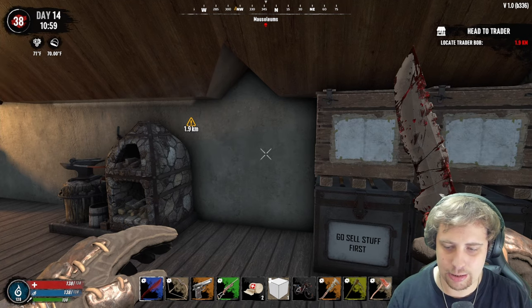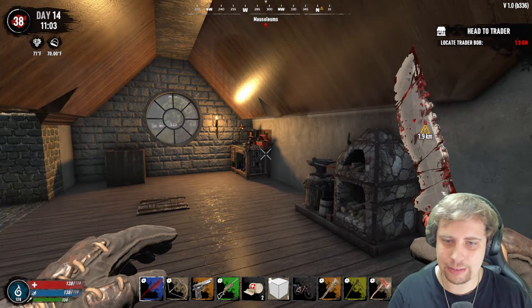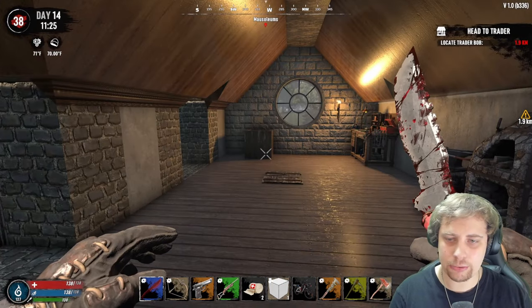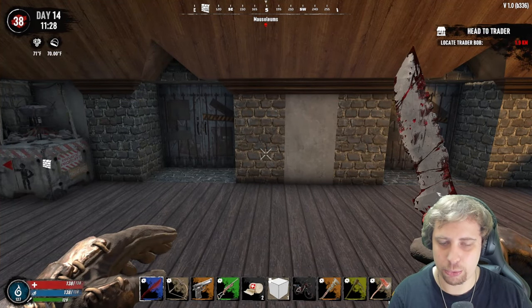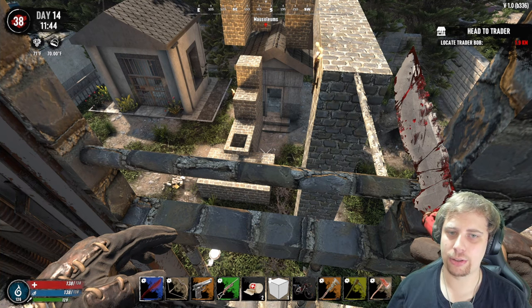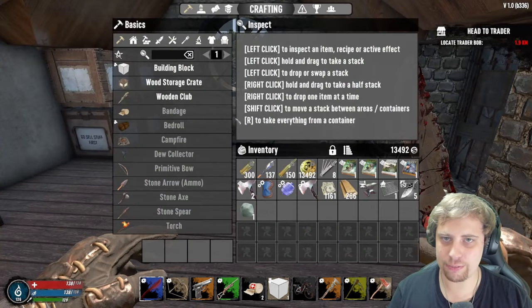Hello everybody and welcome back to Seven Days to Die Random Hordes version 1.0 with me, Red Sculpt. Today we're going to be going to the new area. I successfully managed to bring all the loot from my burnt forest base — the fire station base — and transported it all over here. We also encountered the horde, and I took a base concept from Jawoodle since we're doing random hordes. I just wanted to know if this basic layout would carry further, and it does.